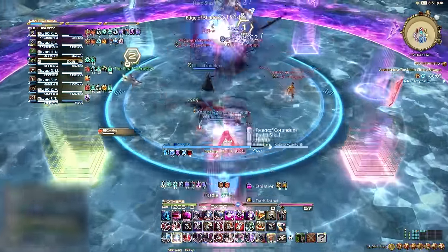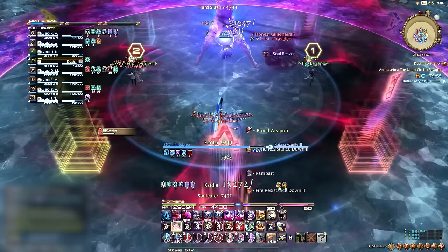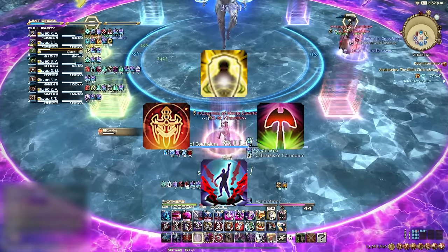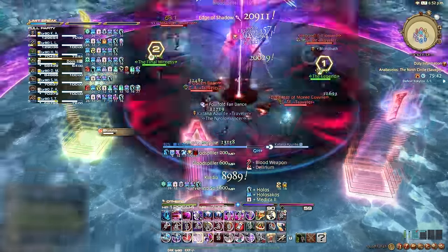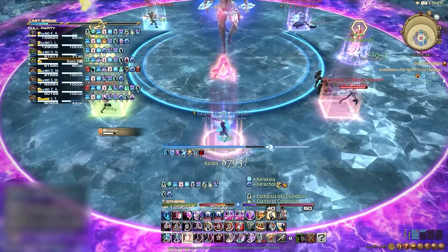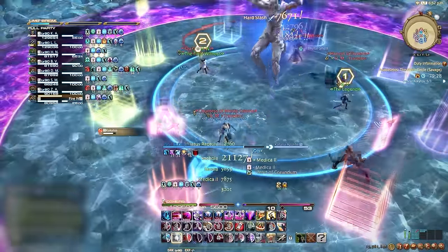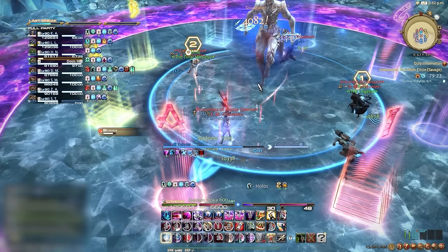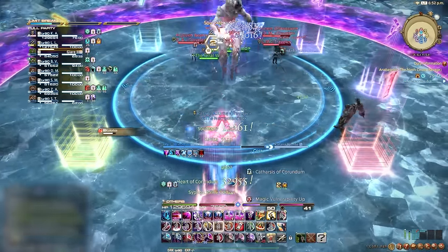It's also good to be second in aggro just in case the main tank dies, because then the boss will attack you rather than an unsuspecting DPS. Tank stances include Iron Will for Paladin, Defiance for Warrior, Grit for Dark Knight, and Royal Guard for Gunbreaker — they all increase your enmity by a ton. Tank swaps are needed in most high-end content and can range from a forced tank swap due to a tank buster giving the main tank a vulnerability, which will result in death if they take another hit.